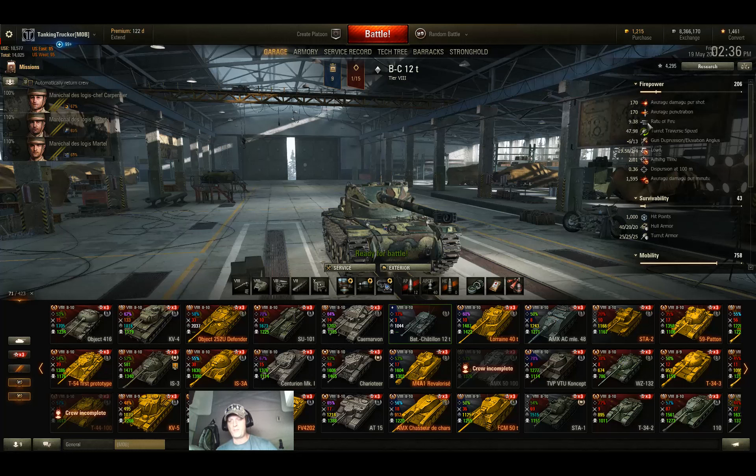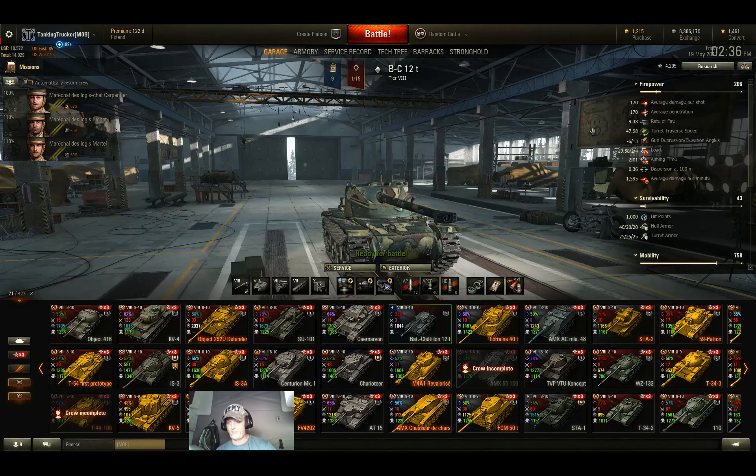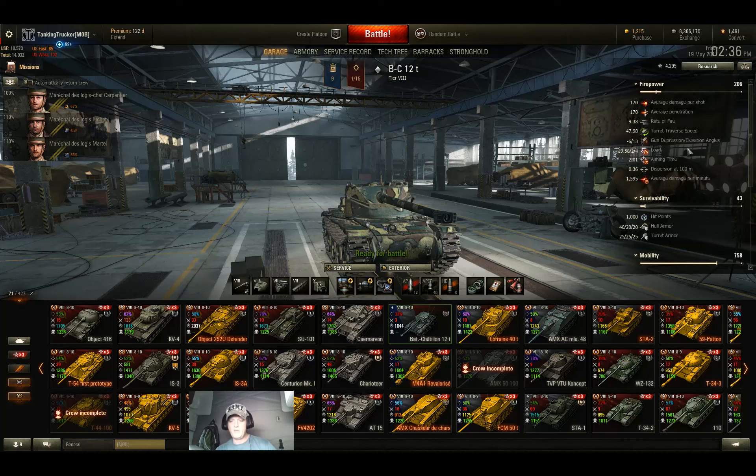My rate of fire is 9.38 rounds per minute. Turret traverse is 47.98 degrees per second, and the hull is 41.72. You're going to be the one doing the circle strafing — you don't have to worry about getting circle strafed.